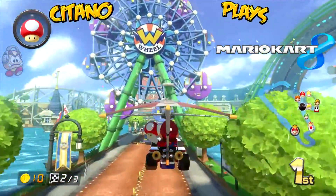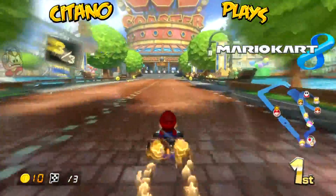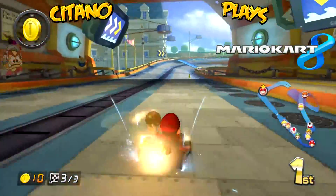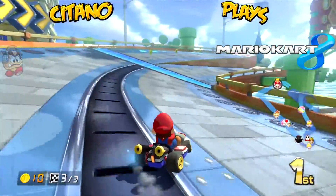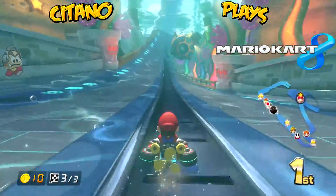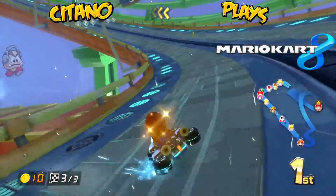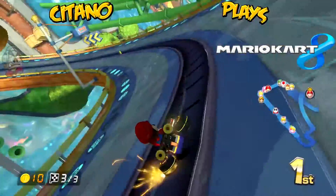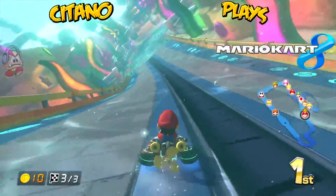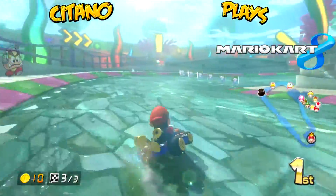Mushrooms are a pretty decent item - they give you a very small speed boost, which can be very useful if you're a bit behind. If you see these spin wheels in the middle during anti-gravity sections and you run into them, you spin around and get a little boost of speed. When you're in gravitational places on the tracks, hitting others actually makes you both spin and get a moment of speed instead of losing coins. So it's actually very good to hit others in anti-gravity sections.